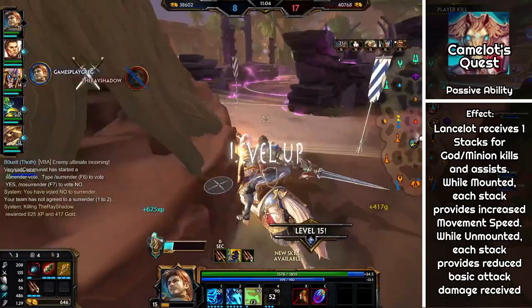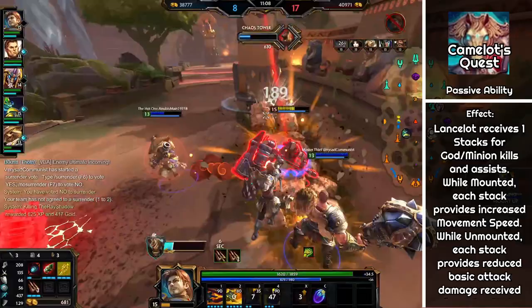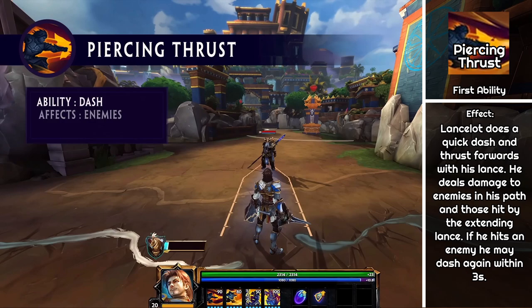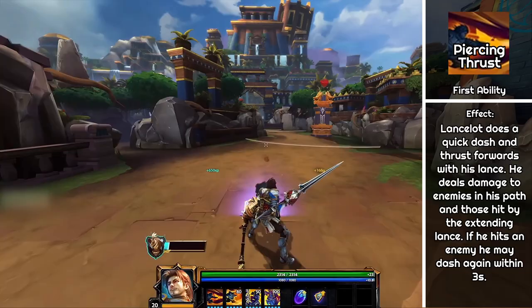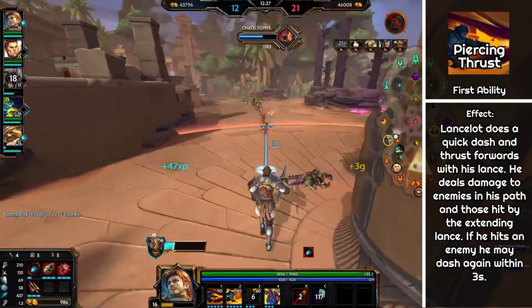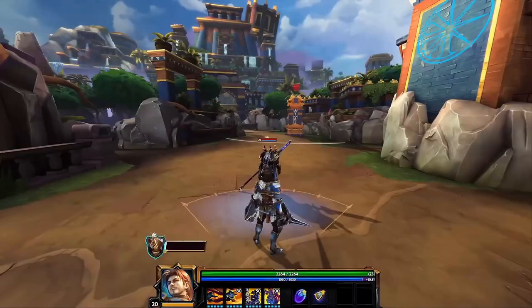While mounted on your horse, this gives you 0.2 movement speed per stack, so a maximum of 12%. Lancelot's first ability is Piercing Thrust. You dash directly forwards dealing damage, and if you hit an enemy — minion or god both count — you can use it again for free. This is the ability I recommend maxing first, as at max rank it has 480 base power with some crazy scaling too.